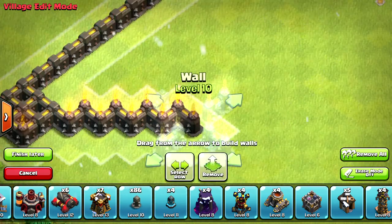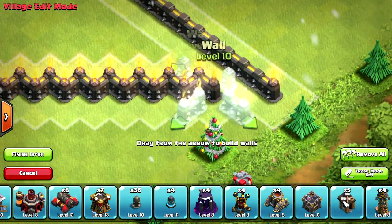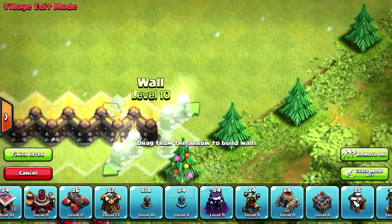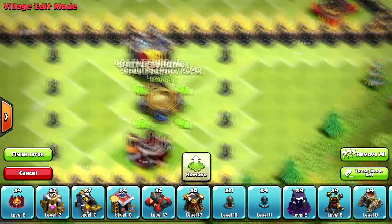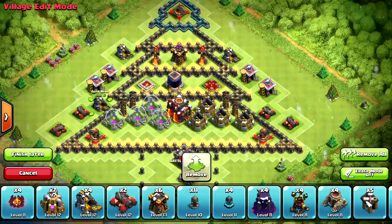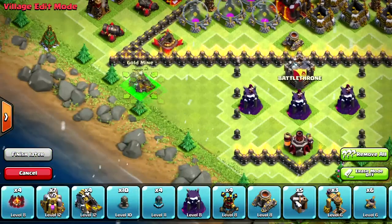It seems like Clash of Clans does such awesome updates for the Christmas season, so I'm really excited for the next one. Hopefully in 2015 we get a new character and maybe a new spell. I'm not sure what new characters they could bring out — new spells would be a hard one too. We already have such awesome spells, but maybe something like a poison spell or something that does damage over time — who knows.